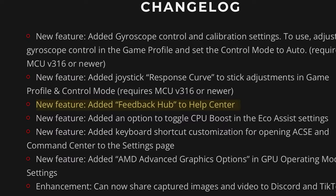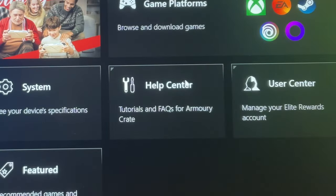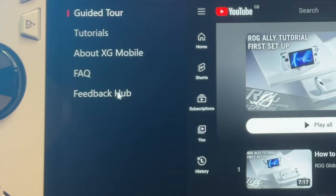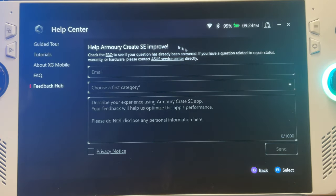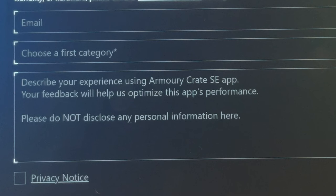The next new feature is a Feedback Hub added to Help Center. Go to Content, then Help Center, and in this new Feedback Hub we can now contact Asus using a form and tell them exactly what new features we want to see. This is so great as it shows Asus really are trying hard to take all the feedback from the Ally community on board. Massive props to Asus for this.